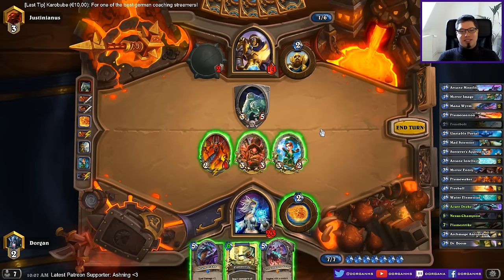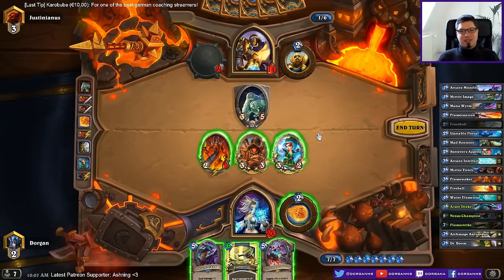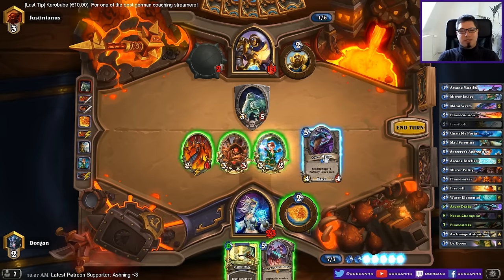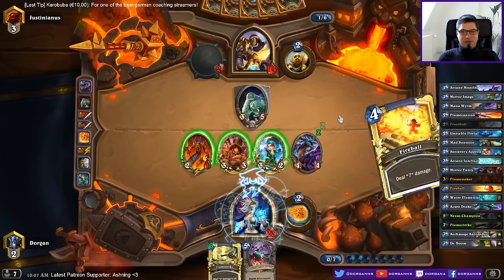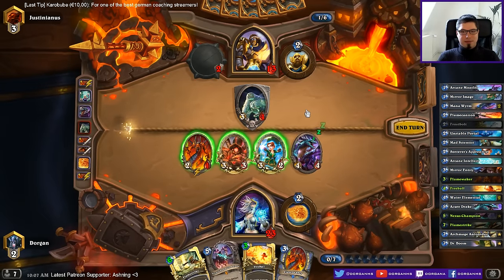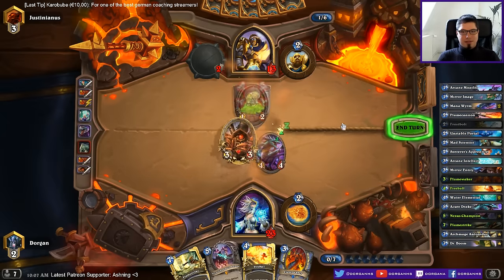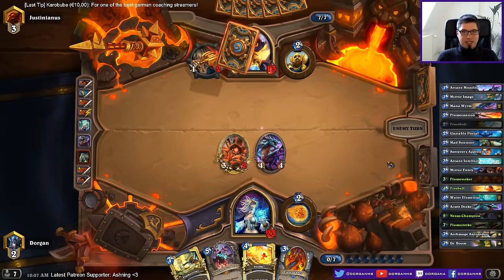So if I flamestrike this it normally dies, then I kill the 1/2, then I have five more damage. He's at nine. Could also play a sarat though — it's probably better. How do I kill this then — hit, hit, hit. It's pretty excessive. I can always draw flame cannon, mirror image, missiles. Played two frost bolts right — intellect. Maybe more missiles — no, I needed two hits on that. This didn't change anything. I guess it's time to go with flame waker.